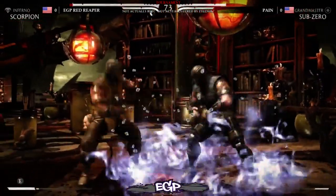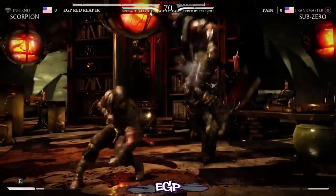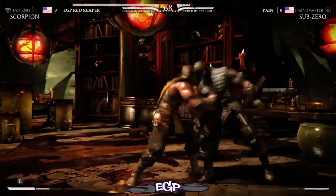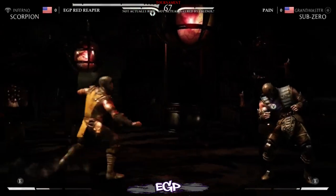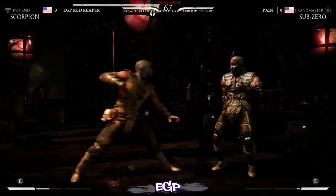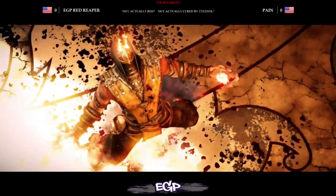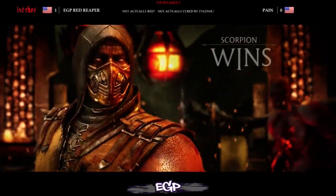Scorpion has some strong zoning in this variation, which is not something we've seen Scorpion have before. So Sub-Zero can't just sit behind his ice clone — he needs to basically rush down Scorpion. But right now we're seeing Scorpion with the ability to rush down too, and Red Reaper takes the first game.